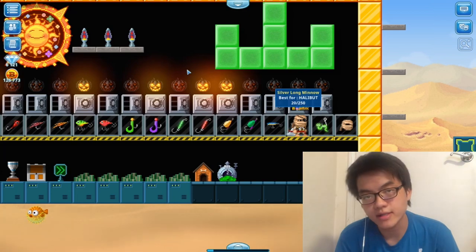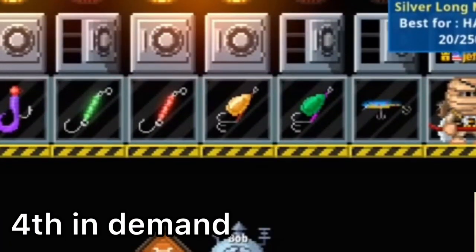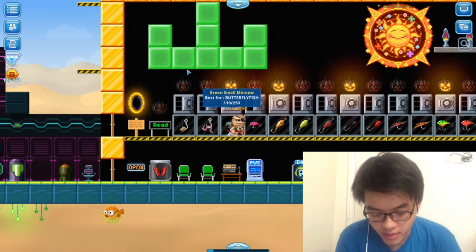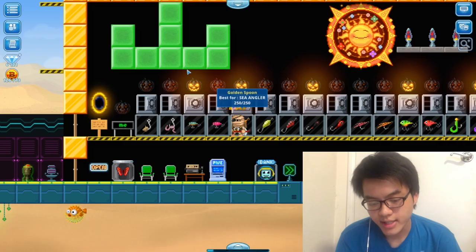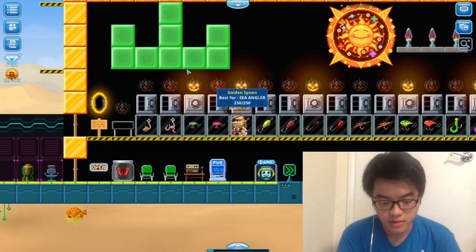Number three is the S Long — can't go wrong with S Long, I did a video on that one, check it out. Number four is easily the Blue Long. The two lures in the lowest demand would be the green small minnow and butterfly fish, and we've also got the golden spoon down there. It takes a longer time but it is affordable.